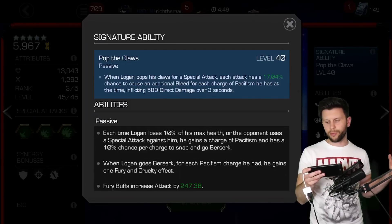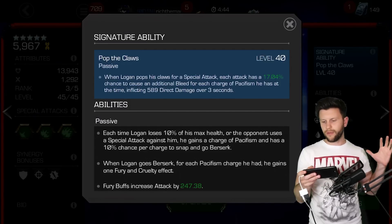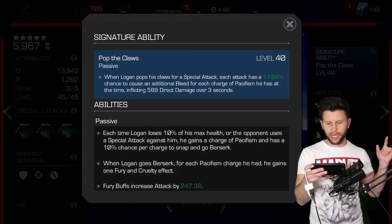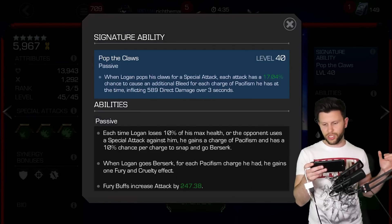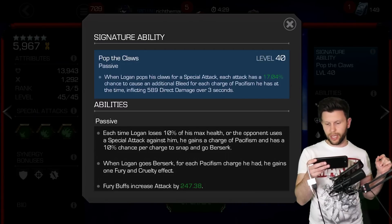For a while it has been the case that Pop the Claws has been the main signature ability. Based on different star levels this will differ, but for me, being a signature 40 and a 5 star, it is when Logan pops his claws for a special attack - each attack has a 17% chance to cause an additional bleed for each charge of pacifism he has at the time, inflicting 5,809 direct damage over 3 seconds.